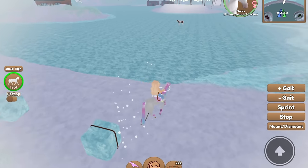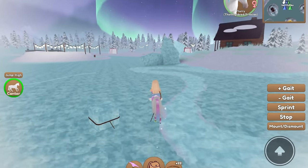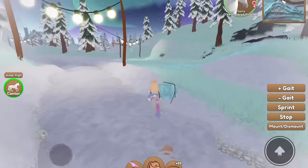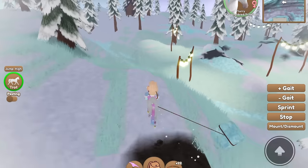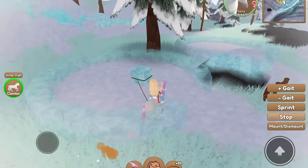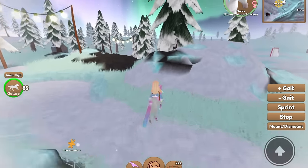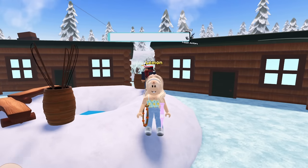You can only carry one block of ice at a time, so you can get the other one later or someone else may take it. Head over to the igloo building place on Winter Island — you can find it on the map. Once there, click 'build igloo' and you'll earn a golden snowflake for placing one brick of ice. You can repeat this as many times as you like.